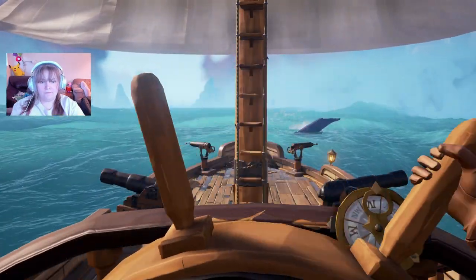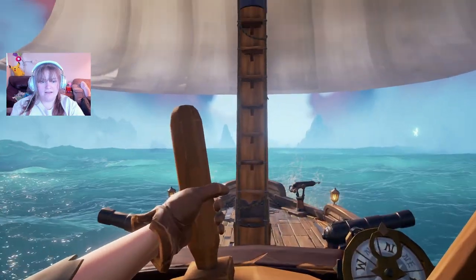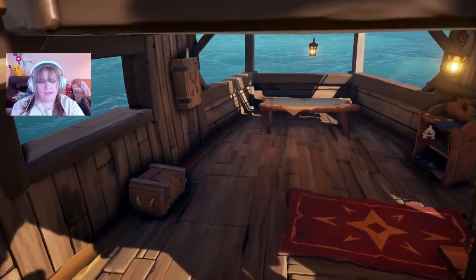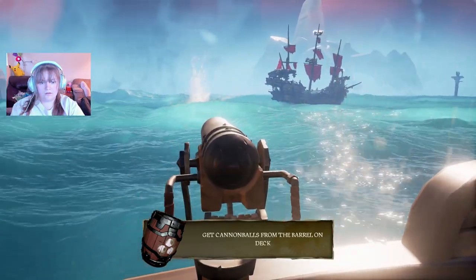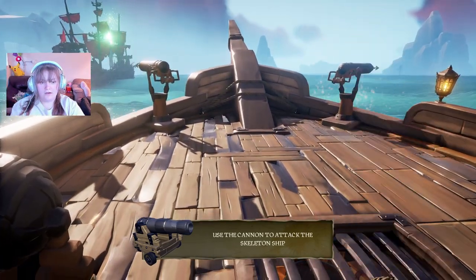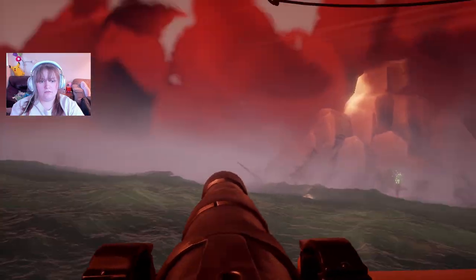Oh no, there's cannonballs! You're gonna want to load cannonballs now — there's a ship that's gonna start shooting at you. I don't know how to back out of this. You just attend to your sail every now and then. Where are the cannonballs? They're on deck to the very left. Look around the top deck — grab some and load them into the cannons. It's ahead of me — there's a cannon up front. Oh no — a kraken! Let's go!